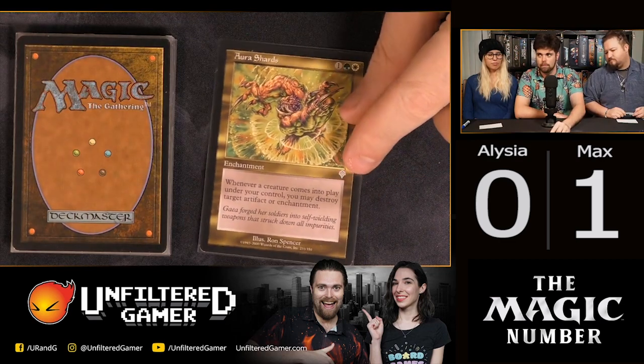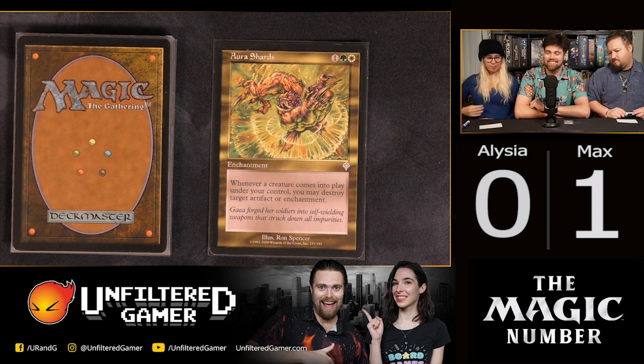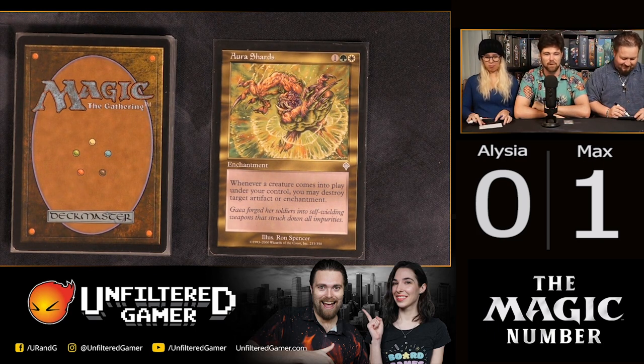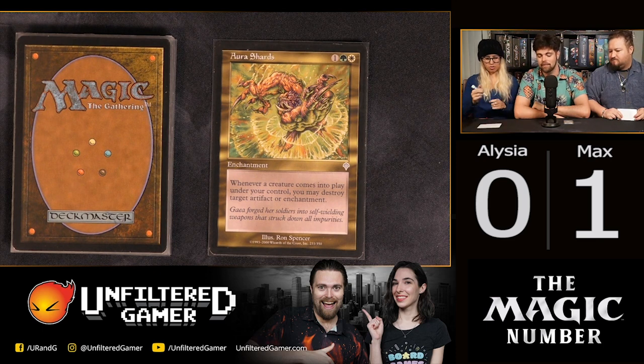Next card: Aura Shards. It's green, white, and colorless — an enchantment. Whenever a creature comes into play under your control, you may destroy any artifact or enchantment. It's a 'you may' trigger so you don't even have to. It's really good but how much does it cost? I'll give you a hint — it's more than five cents. It's less than a hundred dollars. Is it uncommon?